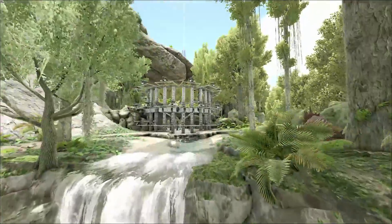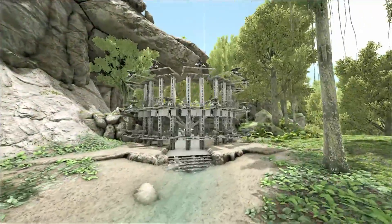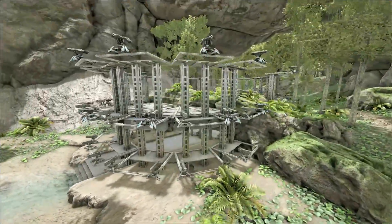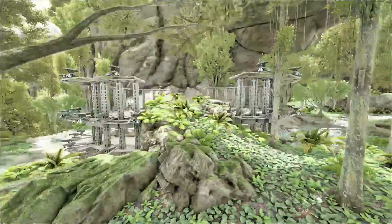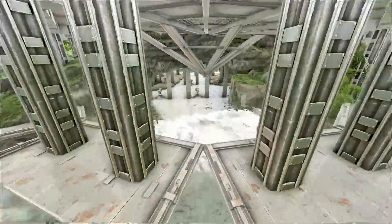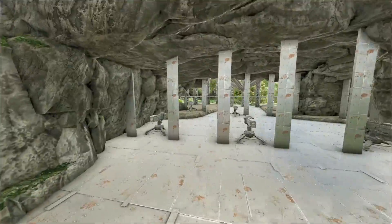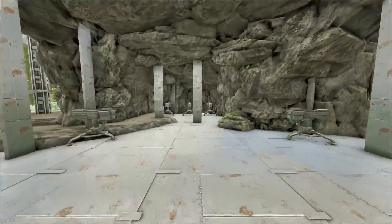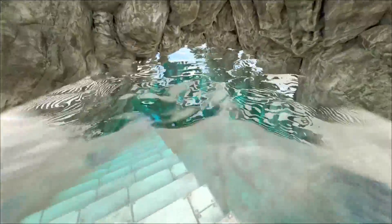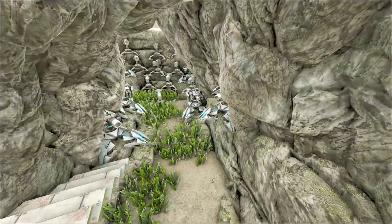Right off the bat, I went ahead and put one of my famous cliff platform designs. This is probably one of the best cliff platform designs to make. If you don't know how to make it, you basically put two fence foundations on one side, put a pillar, and then snap a foundation — I'll show it there to help you out. I went ahead and put two of them with a good amount of turrets. There's also a little staircase to get out.